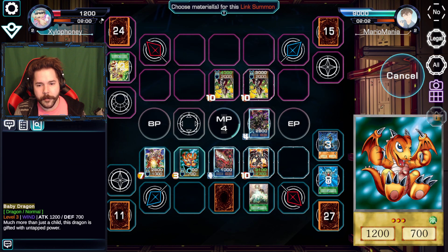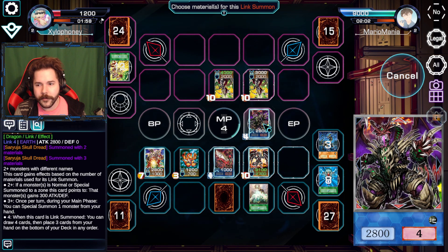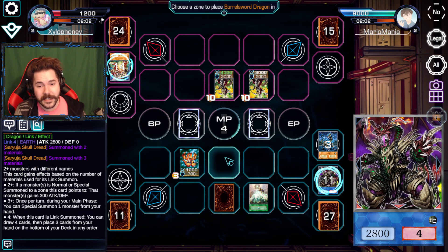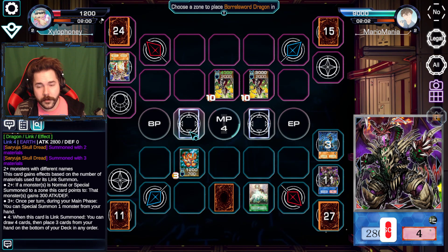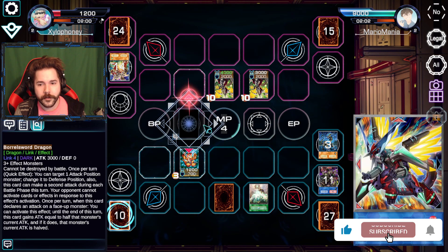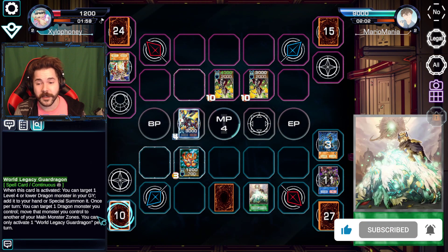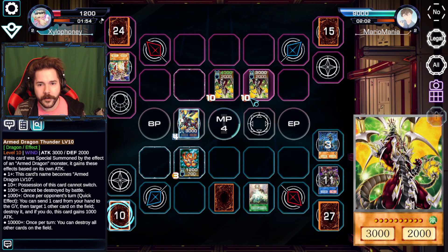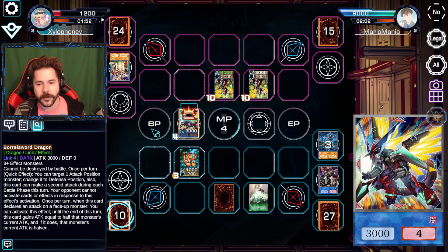The downside is I brought back the Baby Dragon, so I'm gonna have to spend my Skull Dread here. But it's okay, because we still get to have a Baby Dragon on the field — and that's the important thing. We'll even have him right here, because that's unfortunately just the best play I can do here. We'll leave the Baby Dragon out here, just so I can lose next turn without any sort of defense.